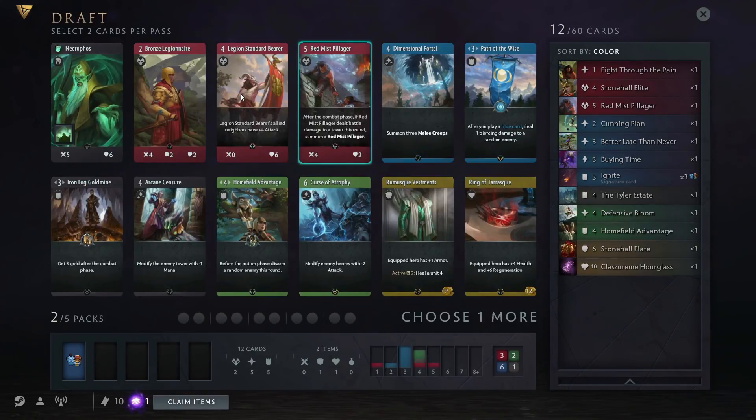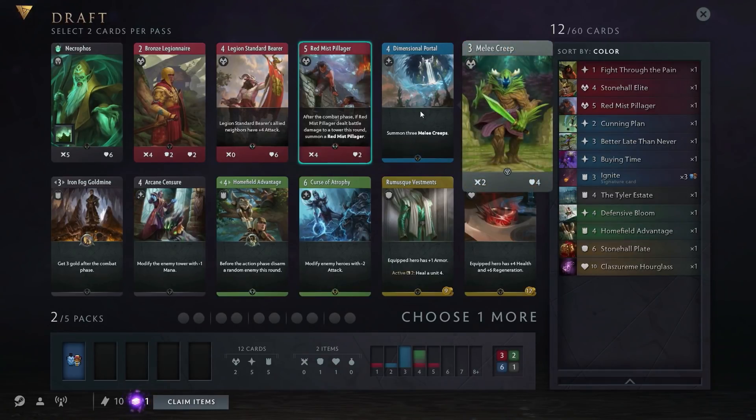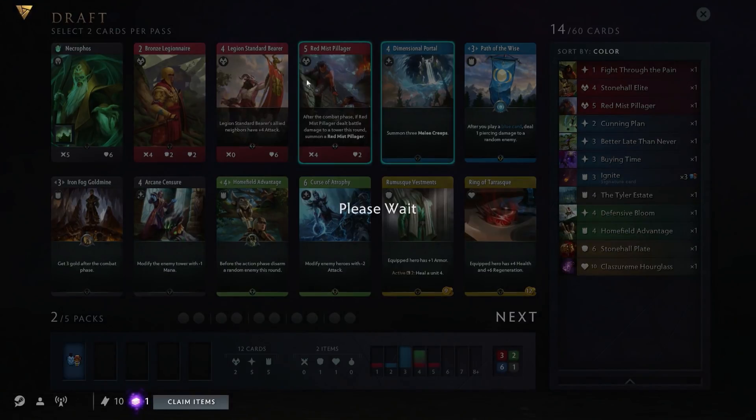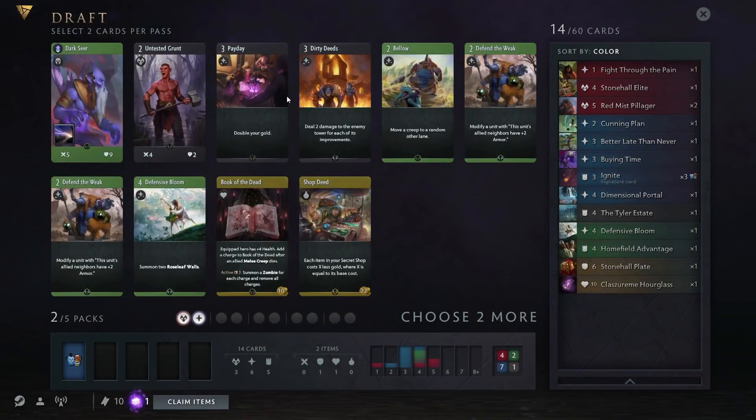The Legion Standard Bear and Bronze Legionnaire are both very powerful. Leo, what does your gut tell you? We're all-in on Red Mist Pillager — we're definitely taking him. We get two cards, so do we take this dude, this dude, or this guy who summons three creeps? Leo picks the Dimensional Portal. We're taking it. There are no red or blue cards in this next pack, and both equipment cards are kind of expensive — one is expensive and bad, one is really expensive but if you cast it you basically win the game.